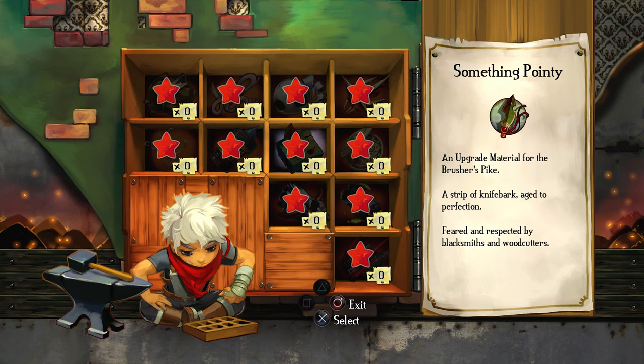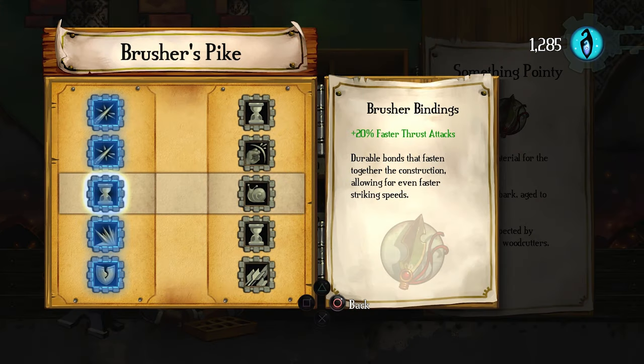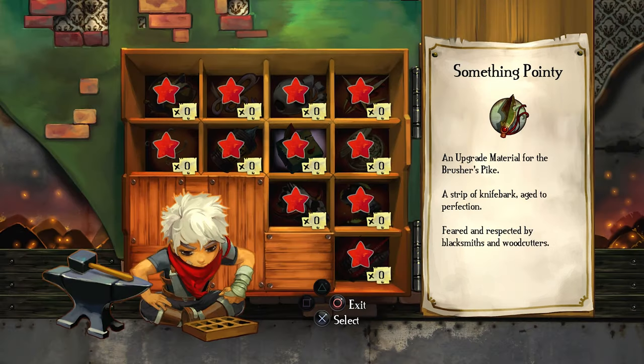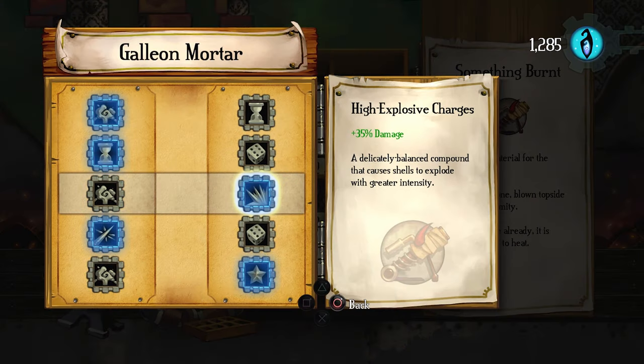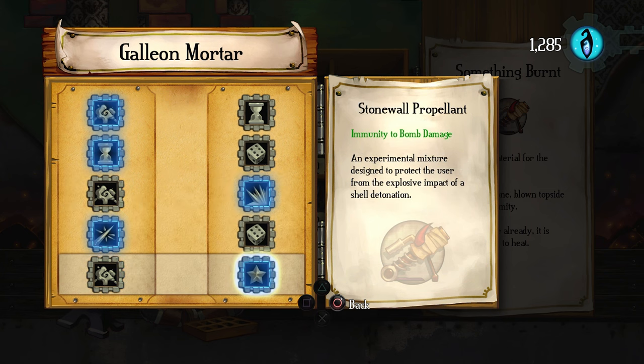Two of the strongest weapons to use are the Brusher of Pike for close-range attacks and the Galleon Mortar, mostly for long-range attacks but can also be used on nearby enemies, as long as you have the Stonewall Propellant upgrade purchased so you don't suffer any damage when shooting it. If possible, try to have both weapons leveled up to the maximum so you don't struggle with the farm.